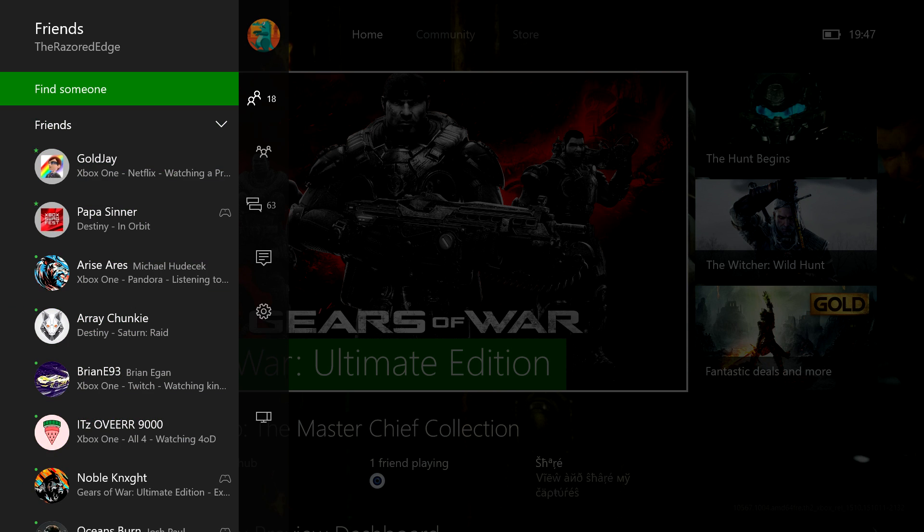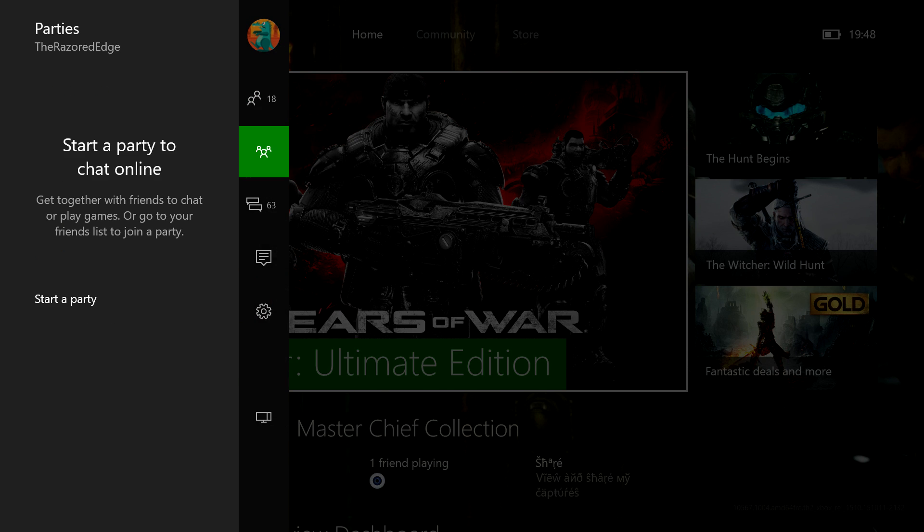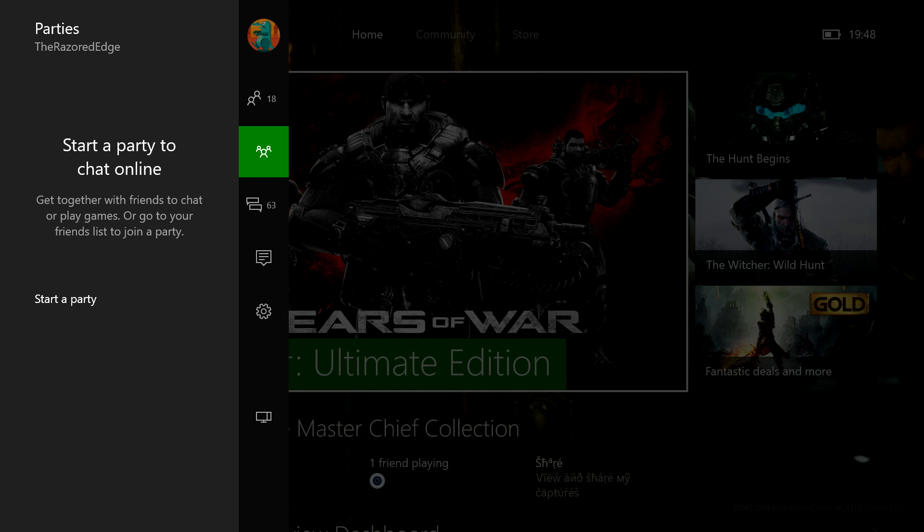This is how you can add someone and find someone, which is a lot easier than having to dig into the friends section on the previous dashboard. You can start a party here, it's so much easier to find this. I honestly didn't really know how to use the party system on the previous dashboard.